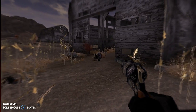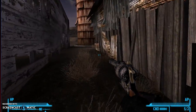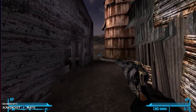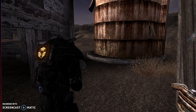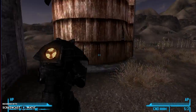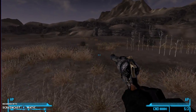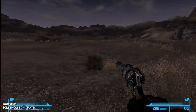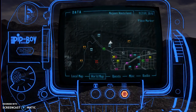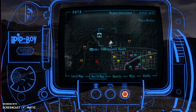So in this video, I'm gonna be showing you how to get the Alien Blaster Pistol. Not sure if you need Wild Wasteland or not, but I recommend it, just in case. So just head up north from Horowitz Farmstead — it's at, like, the top of the map.